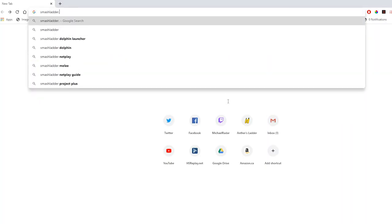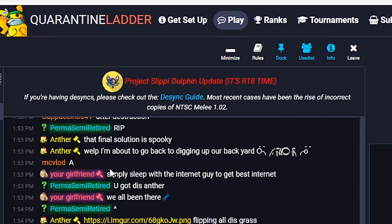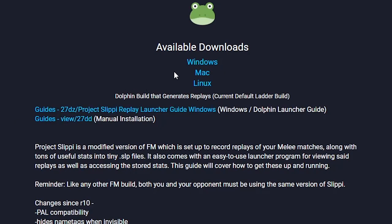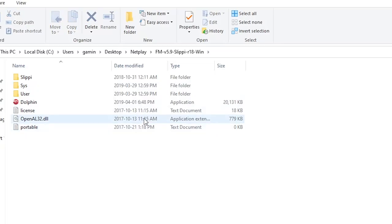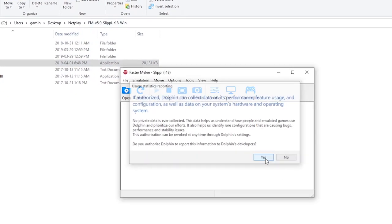Now it's time to download the program that emulates a GameCube on your PC — in this case a version of Dolphin known as Project Slippy R18. You can find a download link in the description. Once you've downloaded it, extract it to its own folder using your preferred software — I like 7-Zip, as it's free and works great. After you've unzipped it, open Dolphin itself. Most of the default settings are actually ready to go, so there are only a couple remaining steps.